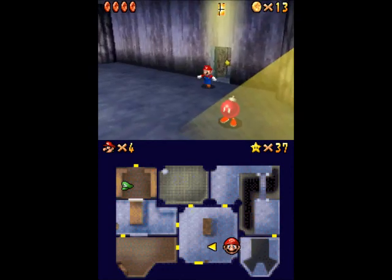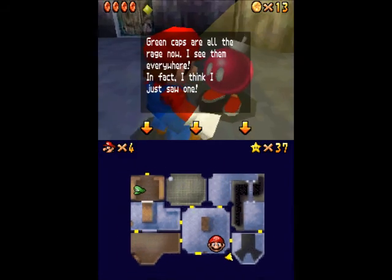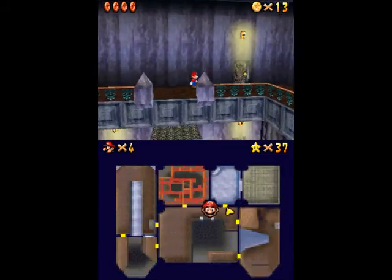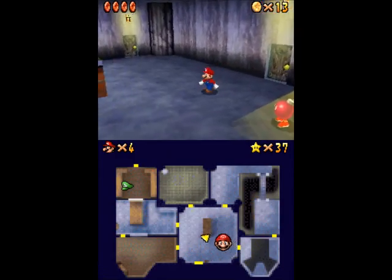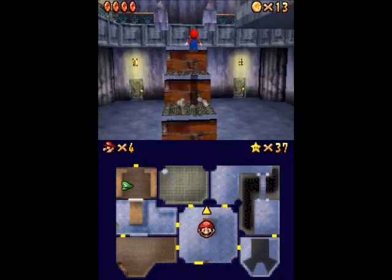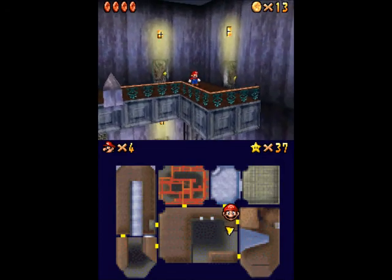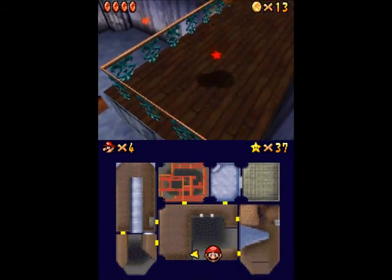I thought there were two in there — there's probably one up there. Oh, there's another Bob-omb guy. Green caps. Anyway, see there's one up there. So we're just doing a long jump over that platform over there. Let's see if I actually remember to hit the Z button this time. There we go — not too hard.